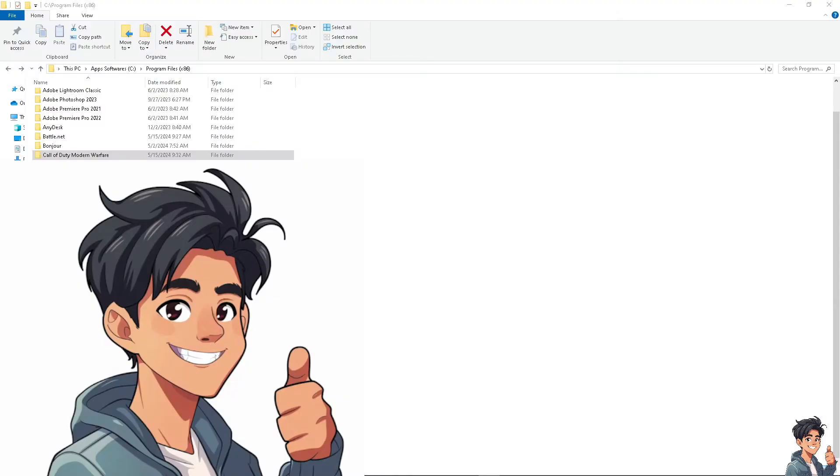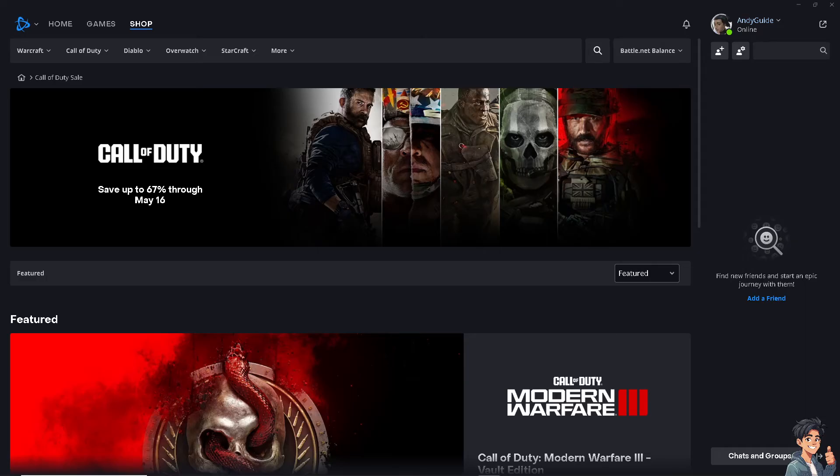The next option is to clear the shader cache, as this can sometimes resolve the issue. For Battle.net, it's typically located at C:\Program Files\Call of Duty Modern Warfare. Look for a folder named Shader Cache or similar and delete it, then restart your computer. This will force the game to rebuild the shader cache.